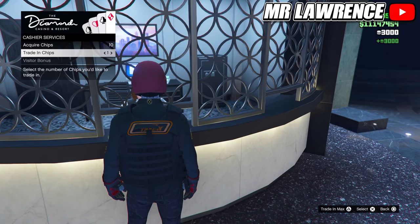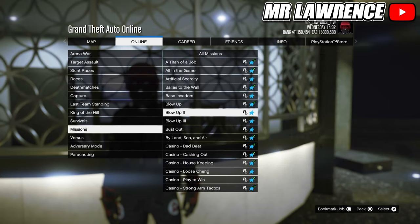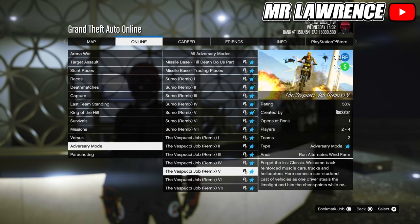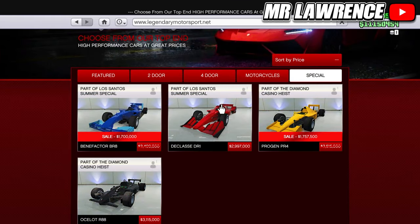That brings up the next tip: keep an eye out for weekly events. These weekly updates take place every Thursday at 5am EST. In the weekly update there will be game modes, missions and more that pay double and/or triple cash and RP. You also get discounts on random vehicles every week, but you shouldn't focus on that at the start.